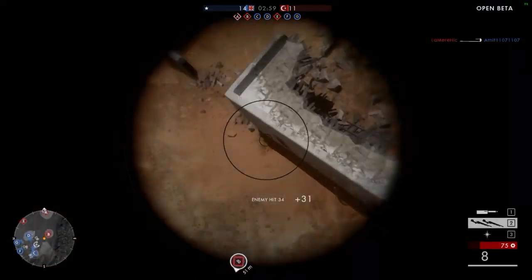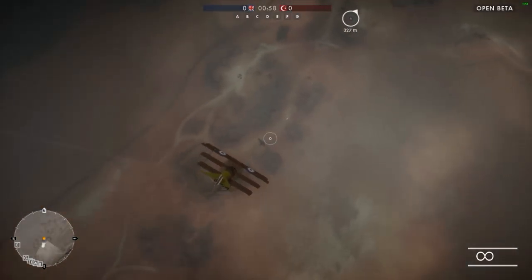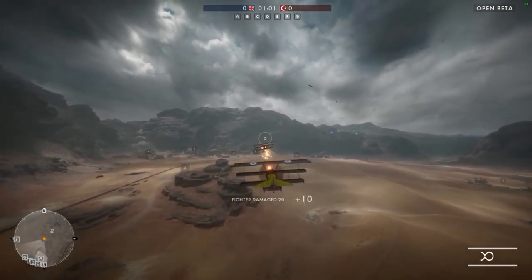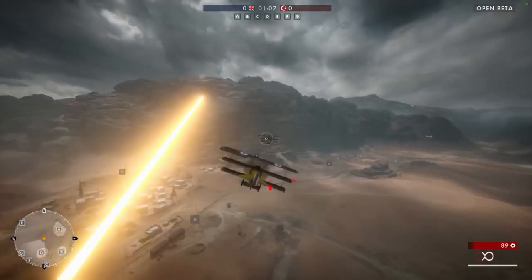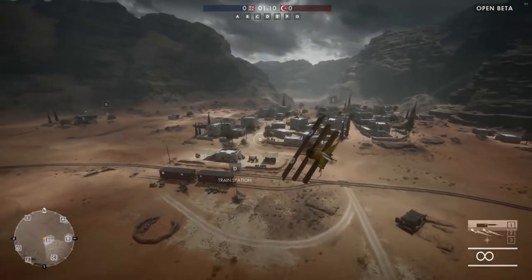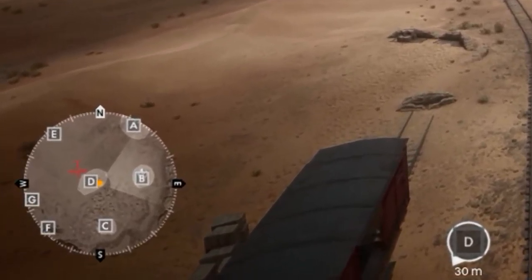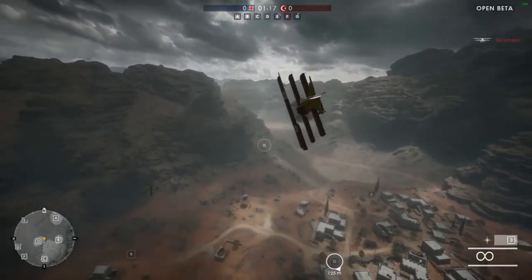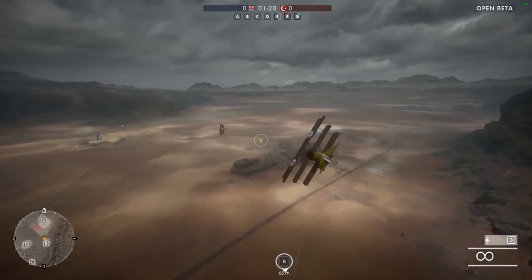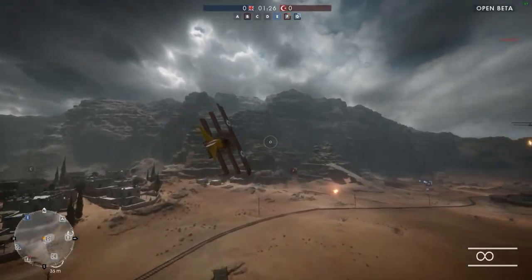What I like most about this loadout is the third equipment: the spotting flare. It's useful in different ways. After a strafe, you can shoot out flares to see how many targets are within the area you strafed. But my favorite use is spotting enemy planes behind you. As you can see here, I have an enemy fighter behind me on my 6. I shoot out spotting flares to track the enemy plane's movement for a short period on the minimap, making it much easier to perform counter maneuvers — it can be the difference between life and death.